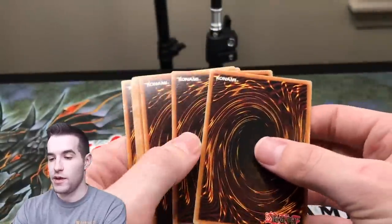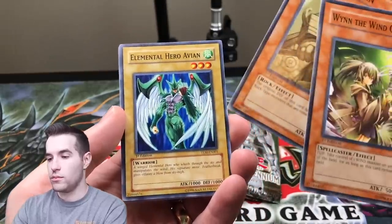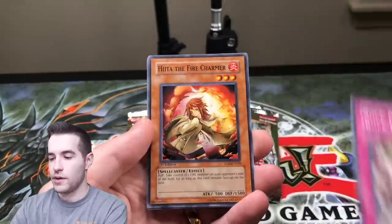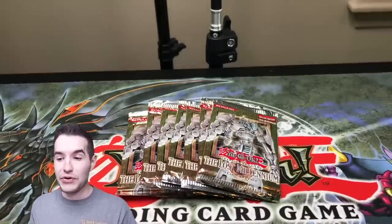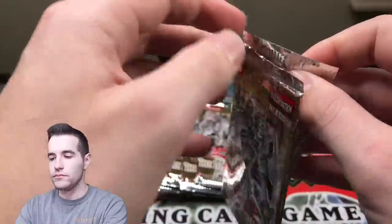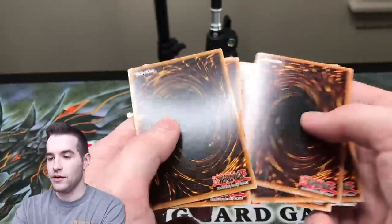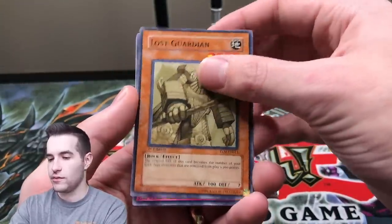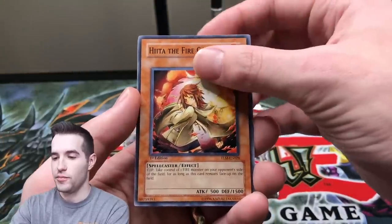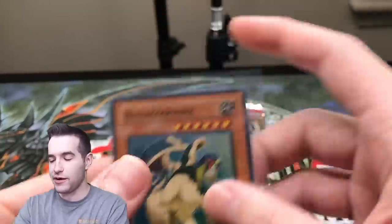Can we get an Ultra? I never pull Ultras out of GX packs — I've actually opened boxes and they just didn't have one in it. Win the Win Charmer. Avian. Hida. Deswombat. D.D. Survivor. Where are the pulls? They're just saving it for the last couple packs to make it hot, right? Shifting Shadows. Lost Guardian. Rock Bombardment. Hida, the Fire Charmer. Deswombat. Final Ritual of the Ancients. No! The Hero Coast Sphinx — our fourth Super Rare. Okay, another Super Rare.